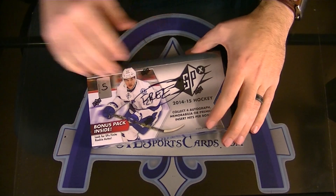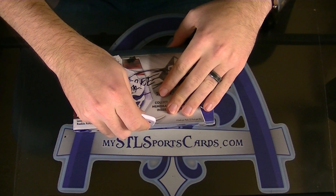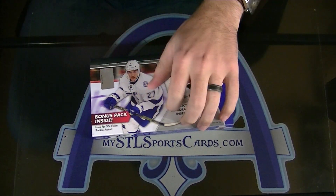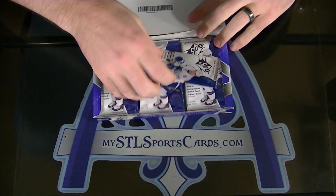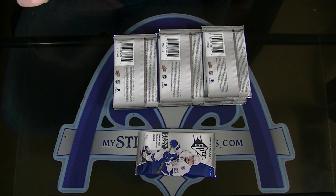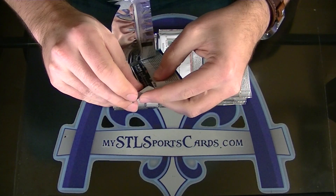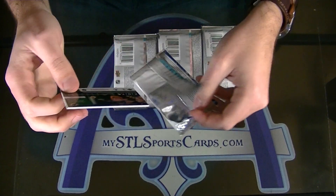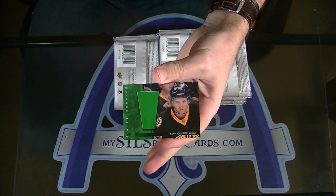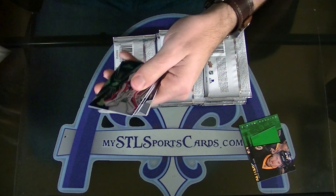Alright, two — boom. Don't forget to cut the seal. $2.99 Seth Griffith emerald finite rookie — tutor, that's yours.